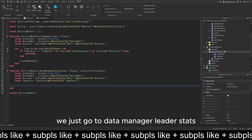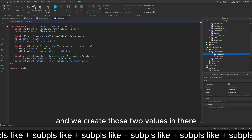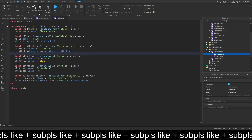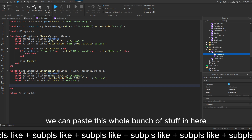Then we have to create two new values. We go to Data Manager, LeaderStats, and we create those two values in there. Those two values would be old_points and old_active. Just make sure you copy them, then we can go back and paste this whole bunch of stuff in here.